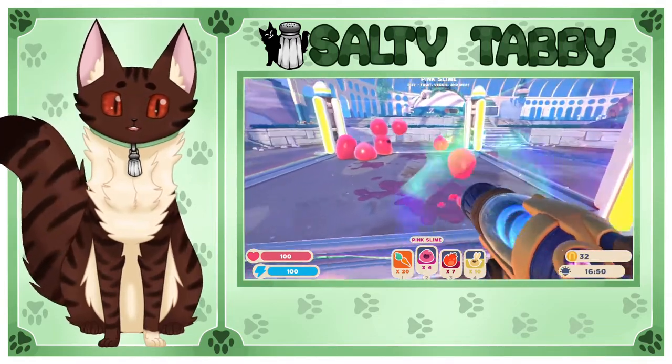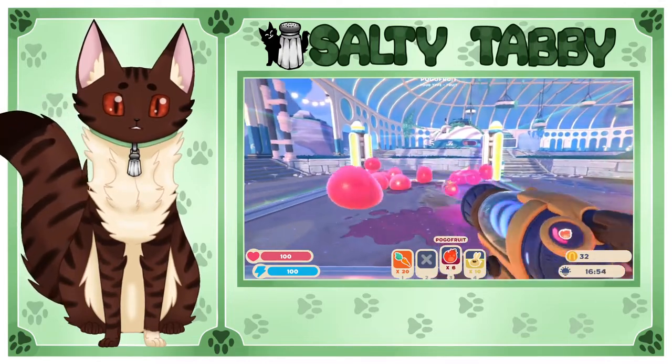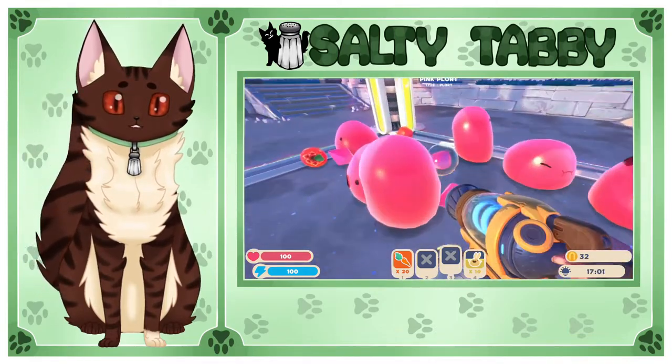See how they're stacking on each other right there? They can do that and they'll end up being able to get out, which is a problem — you don't want them to get out. And there we are out of fruits. Now they're eating, making those plorts.